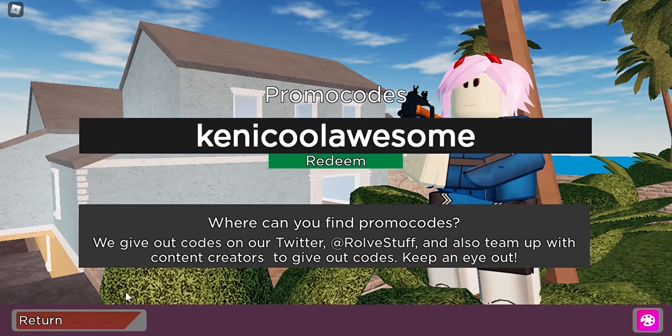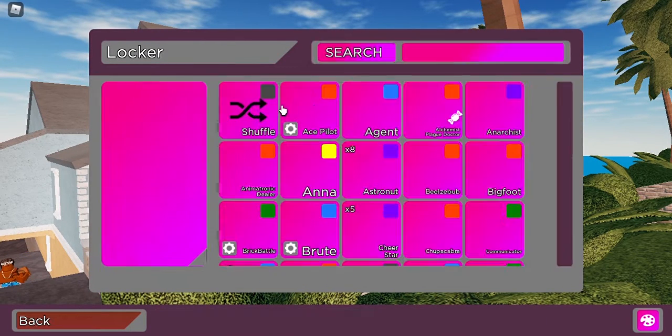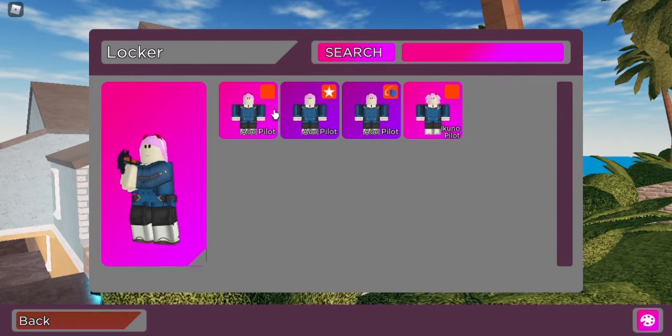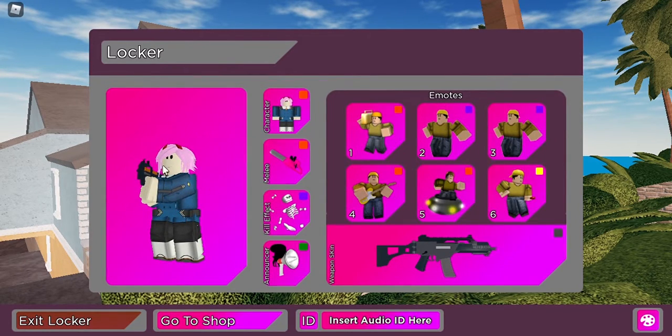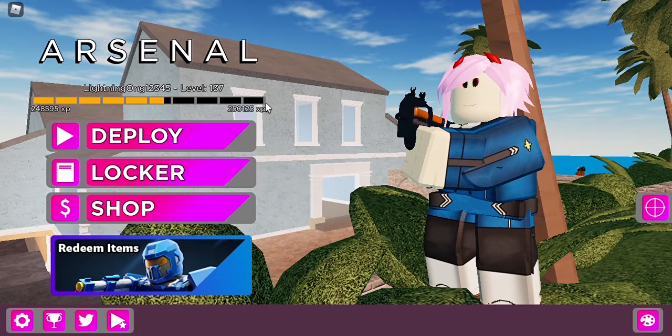Once you type in Kenicoawesome and press redeem, the code will redeem and you'll get the Ace Palette. Then go to your locker, navigate to the Ace Palette section, and press the gear icon. In there you will find the Ikumo Palette style — just press it and you'll have it equipped on your character. Then you can deploy and play as Ikumo Palette.